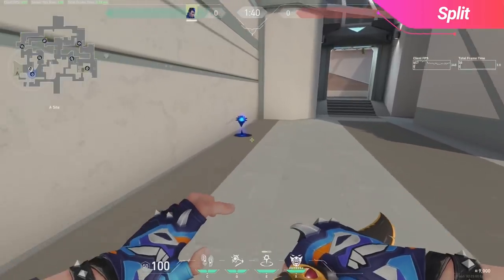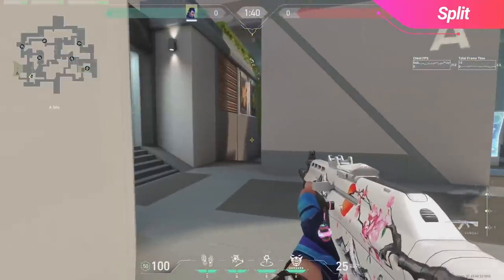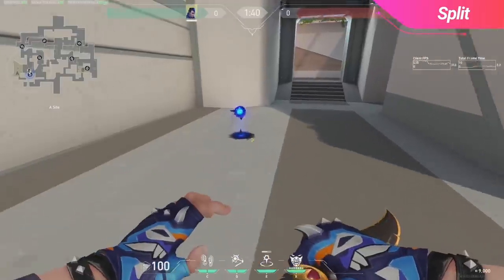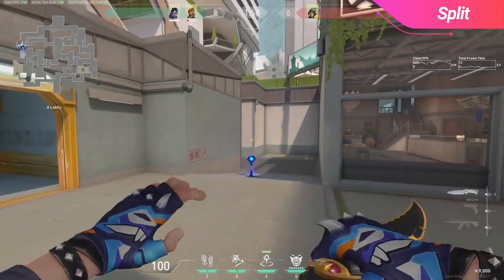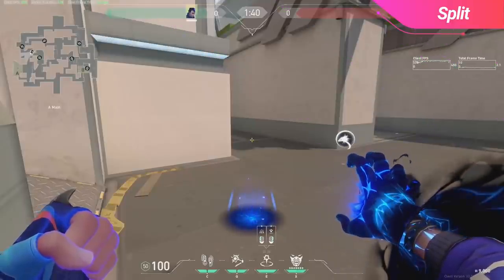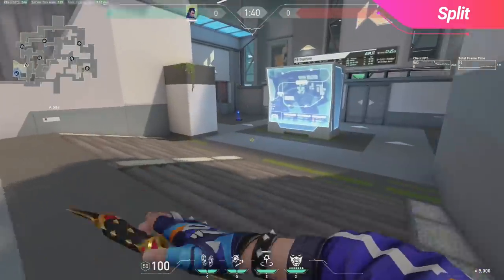Moving onto A site on offense, if you wanted to teleport towards screens, either of these TPs is usable. The first one will put you just outside of screens in the corner to the right, though this position is exposed to anyone on site. However, if you have a Brimstone or a Viper on your team, you can use their smoke on screens to teleport into more safely. If you wanted to make your way onto A site, here's a TP that will put you in the corner on A. I recommend placing yourself where you won't be spotted from site, then lining up your crosshair with the lines on the ground — this should land deep in the corner of site.